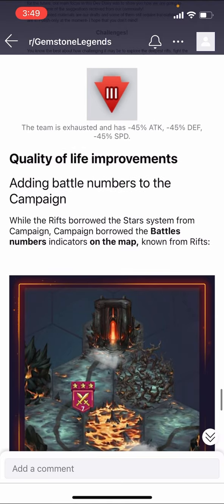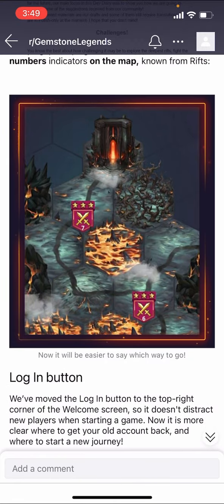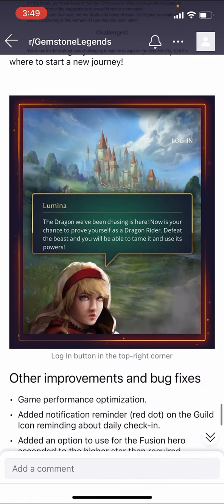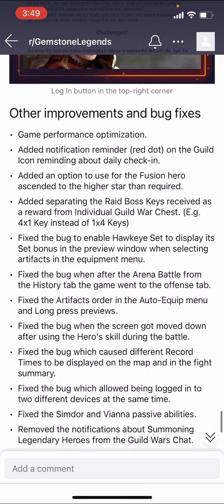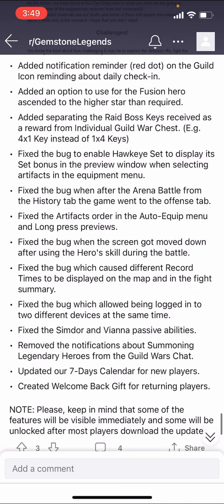Quality of life stuff: adding battle numbers to the campaign so you can see what order they go in — a minor thing but still nice. There's a login button improvement as well. Bug fixes and improvements are mostly minor stuff just to make the game more stable and easier to navigate. One thing that's kind of cool: they created a welcome back gift for returning players. So if you take a break for a while and decide to come back because you enjoy the game or miss people in your guild, you'll get a gift for coming back — not needed, but very welcomed.